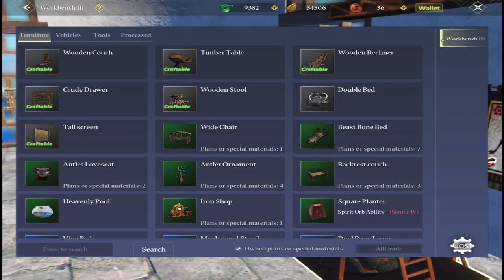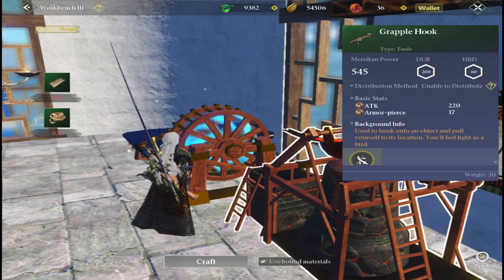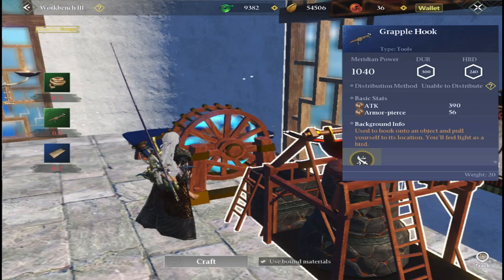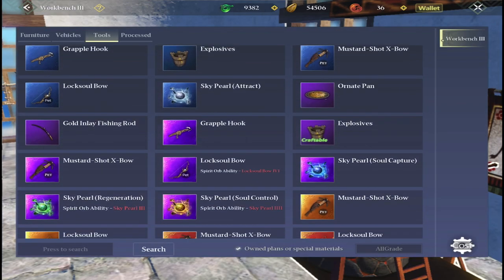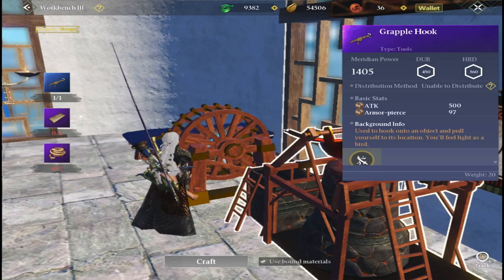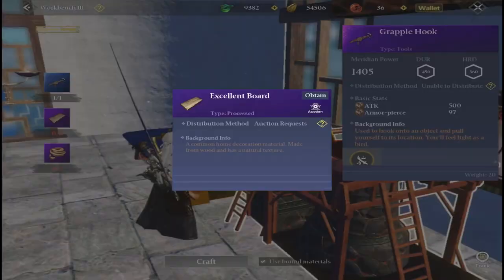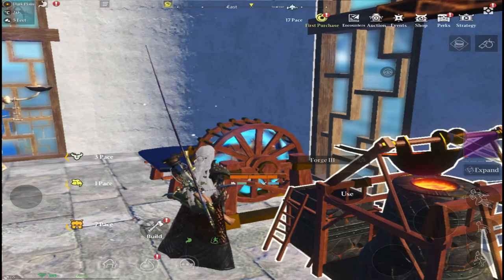Once you've researched the hook claw, all we need to do is head across to our workbench, go into tools, and we can craft the grapple hook. There are three levels, same as the research — there's the green level grapple hook, then the blue, and then the purple level grapple hook. It's just a matter of doing the research and then crafting them at the workbench.